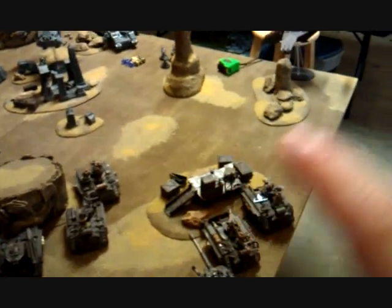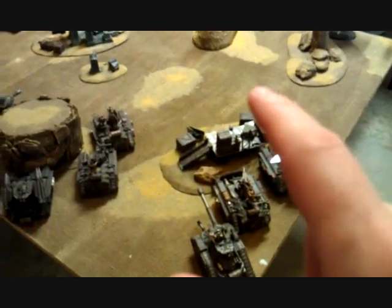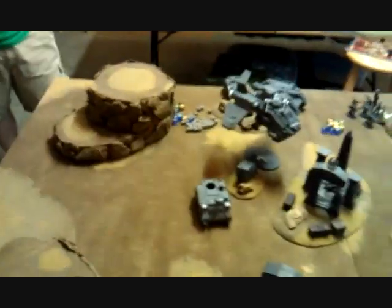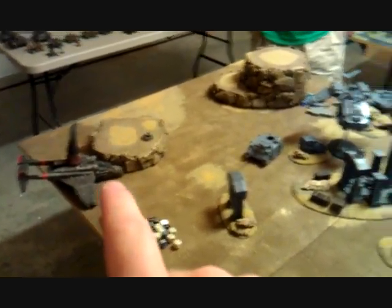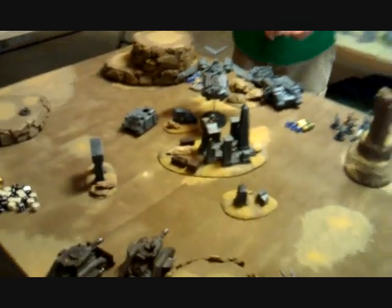Turn one complete — pretty good, slugfest on both sides. The Vendettas fired in and I immobilized the Land Raider and got rid of his Multi-Melta, but I immobilized myself trying to move through terrain. Moved my Psycho Battle Squad and Veteran Squad up. Punishers pivoted and got rid of the Vindicare Assassin — that penetrator round is deadly. The other Vendetta shook the Storm Raven, but he used a Psychic Power to negate it. He turbo-boosted, moved his Razorback up, and immobilized his other Razorback in terrain. Draigo's squad moved forward, the Storm Raven wrecked my Vendetta, and Draigo's Terminator squad shook my other Vendetta twice with his Psycannons.